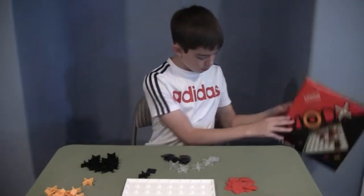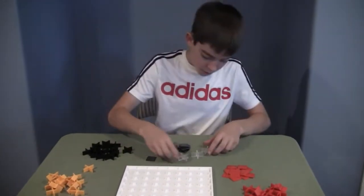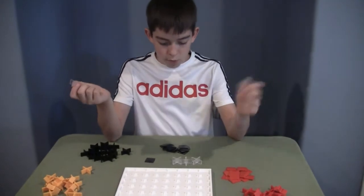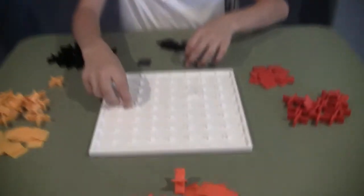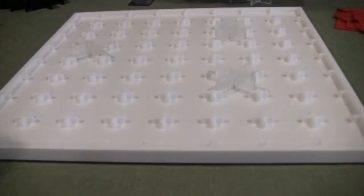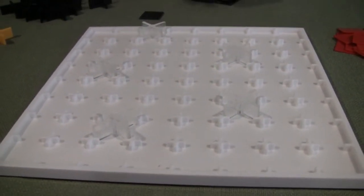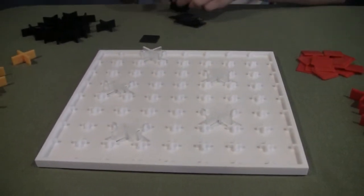So in order to play, first the oldest player gets these — they place them wherever they want on the board. So those are some clear X's. Yes. Those are called Joker pieces. Kind of like wilds? Yes.